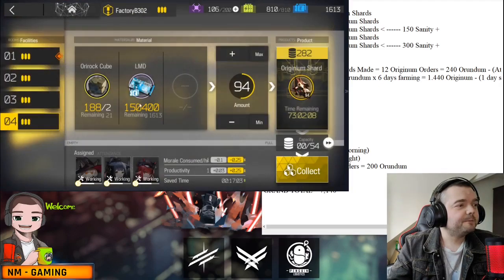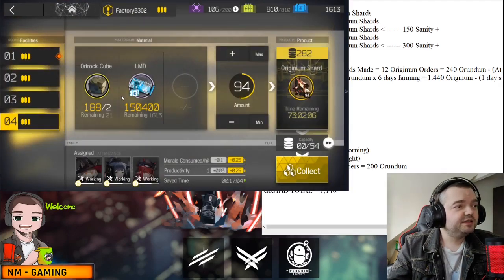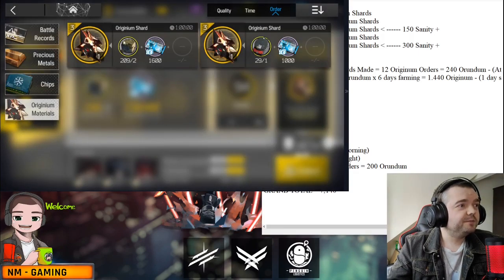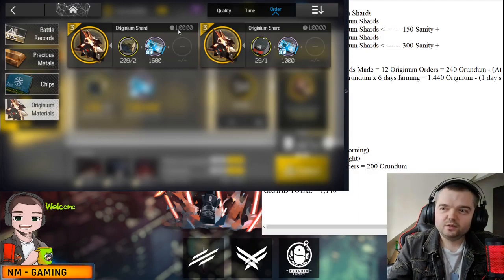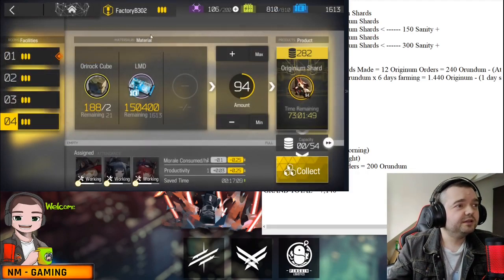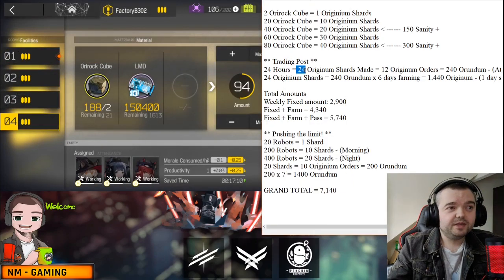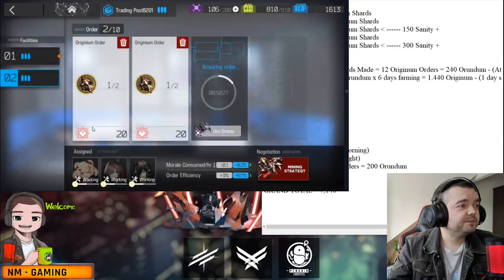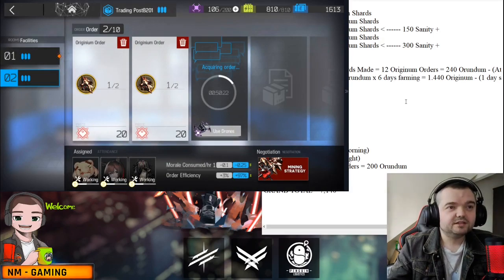Going to the base and into the Factory — you can see here that Original Shards take one hour at default speed to craft. Like I said, you can make 24 of those a day. Then when you have 24, you head over to the Trading Post where it takes two shards to make one Original Order — so that gives you 12 Original Orders.